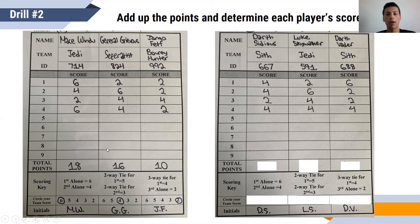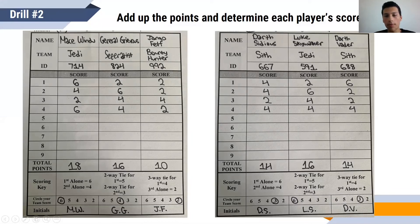For the other problem, adding up the points gives 14 for Darth Sidious, 16 for Luke Skywalker, and 14 for Darth Vader. Luke Skywalker gets six points since he's in first, but Darth Vader and Darth Sidious are tied for second, so they each get three.